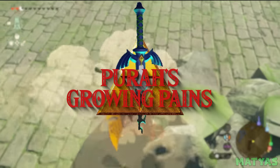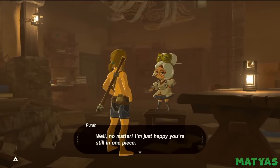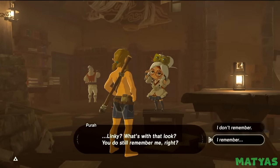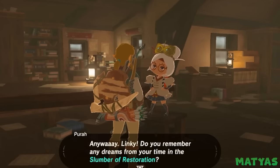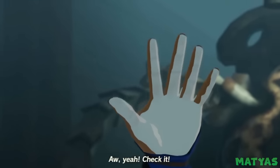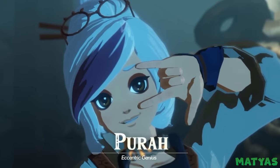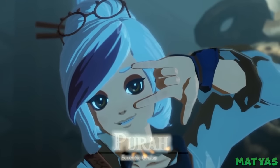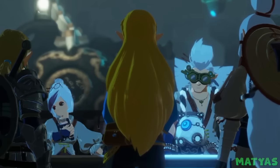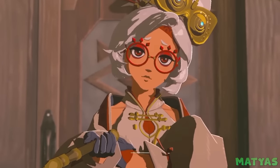Purah's Growing Pains. When Link met Purah in Breath of the Wild, she had the appearance of a little girl. It's only later revealed by reading her diary that Purah is actually 124 years old. Her appearance in Breath of the Wild is the result of a botched de-aging experiment. So you can imagine players' surprise when they ran into Purah in Tears of the Kingdom and she looks several years older. Her new design is much more similar to the one in Age of Calamity. It's estimated that only three to five years have passed since Breath of the Wild.